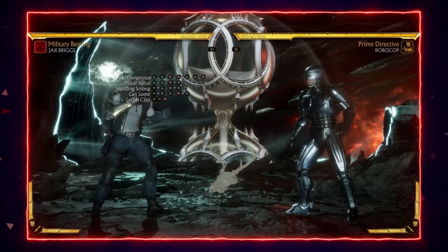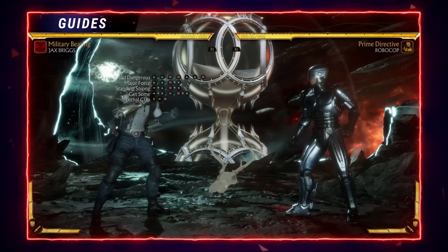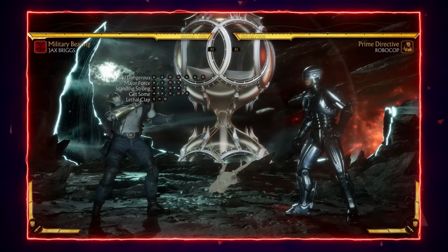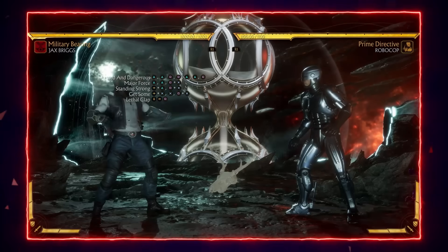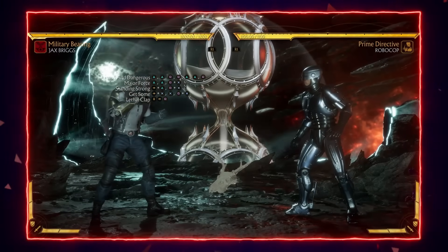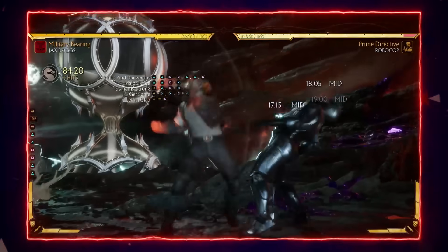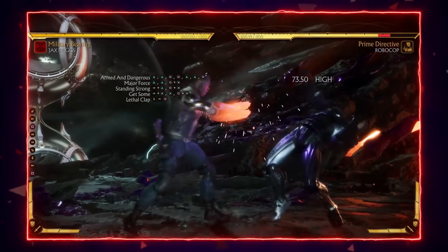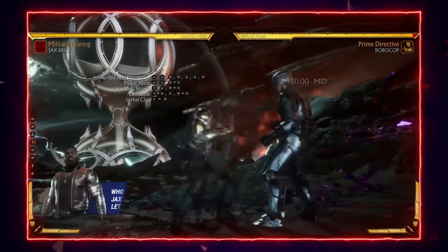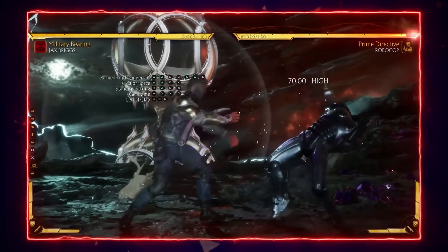Moving on to the second variation, I believe to be very good with Jax. I've essentially just replaced the RIP and quad grab with lethal clap — just down back one — which replaces gotcha grab, which was the grab I ended in my combo in the last segment. And armed and dangerous, which is basically this extended component, which builds a lot of heat. Now this variation is essentially just pure rushdown. As you can see, we've got lots of heat here. This lethal clap move is plus 14 on block, so it's very much your turn after this — you can go in for a grab or more pressure.